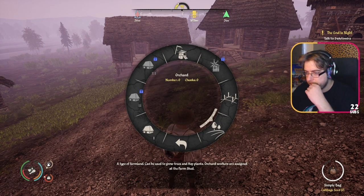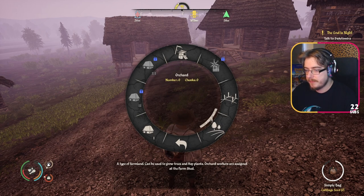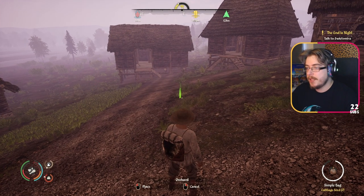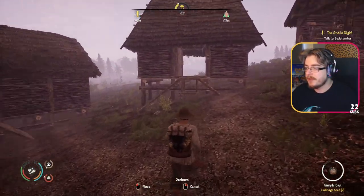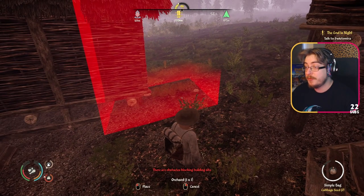How do orchards work? What the hell is a farm shed? So an orchard is a type of farmland and you can assign workers using the farm shed, which is a separate building - that's how we get people to work on the fields as well. Now I've only got two apple trees, so what I'm thinking of doing is just using them a little bit decoratively for now. I might put them around the barn.